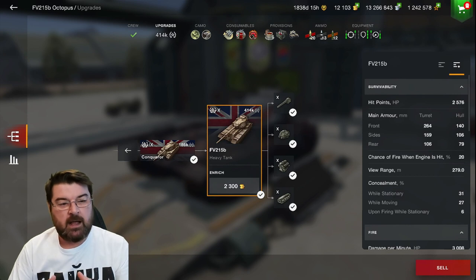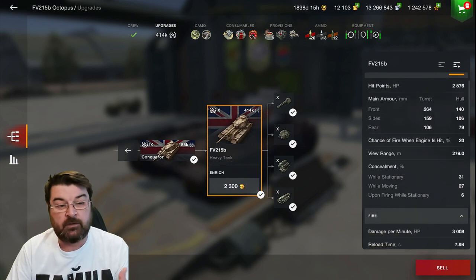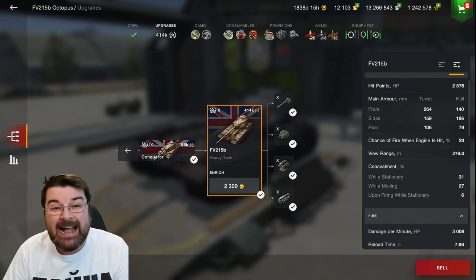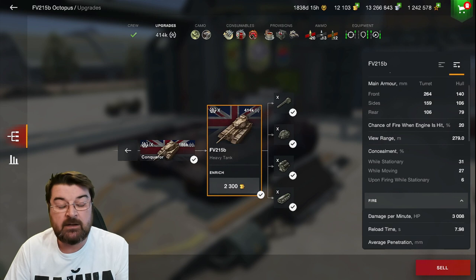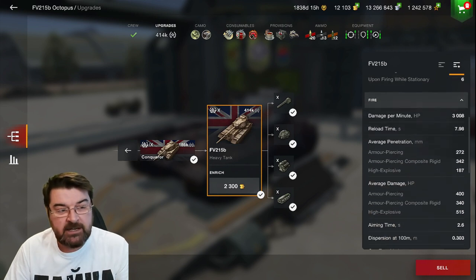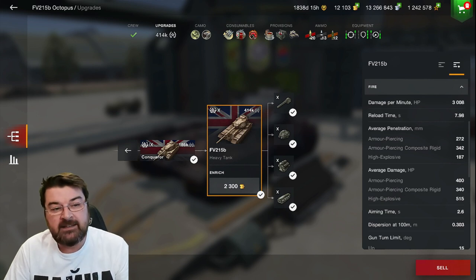Here we are in the garage looking at the 215b. Hit point wise it's got 2576 - not too shabby. Armor: frontally on the turret it's got 264, which is actually very very nice. On the side and rear of the turret it's 159 and 106 respectively - not too bad. The hull however is a different story: 140 on the front, 106 on the sides, and 79 on the rear. This is where the player base becomes a little unstuck. View range is just shy of 280 - not bad for a big lumbering heavy. DPM is lovely at 3008 per minute - not bad for a heavy tank with a reload time shy of eight seconds.